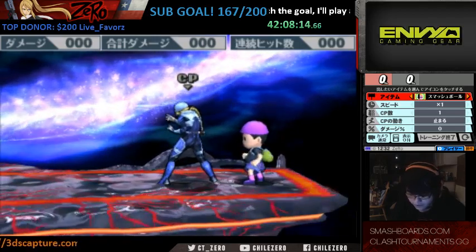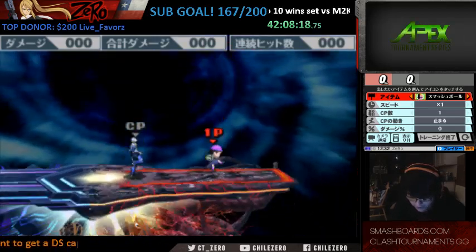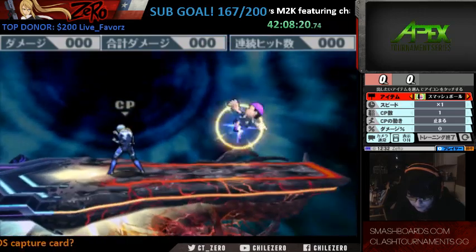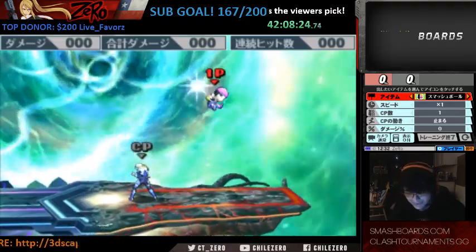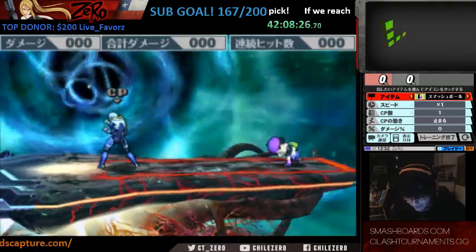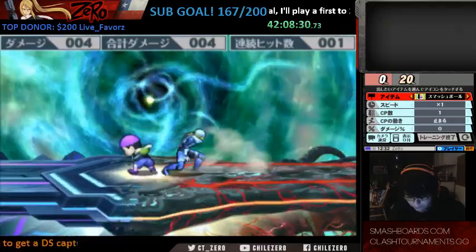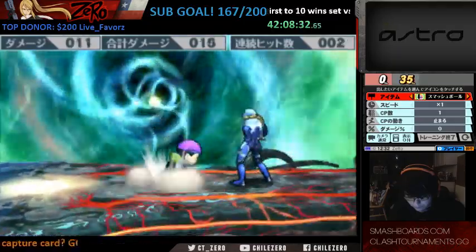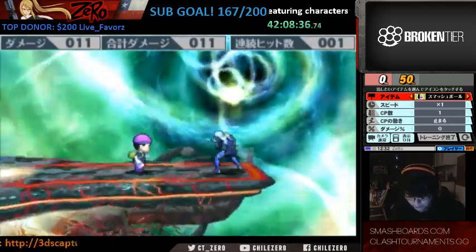A couple of the things that changed with Ness: first of all, no more double jump cancel. You can double jump and PK Thunder cancel, but you can also do things like down tilt into other options.